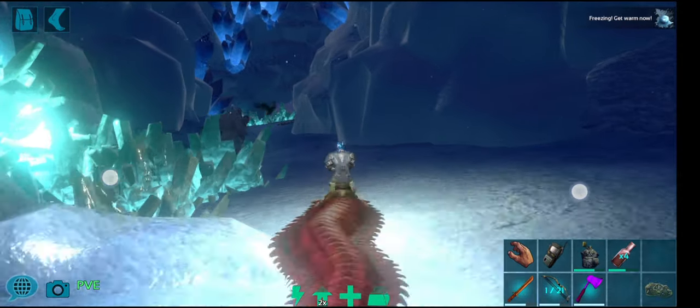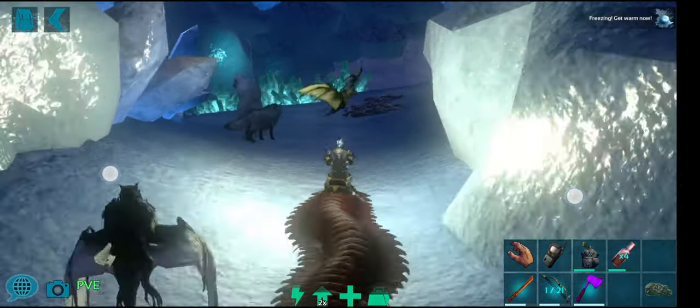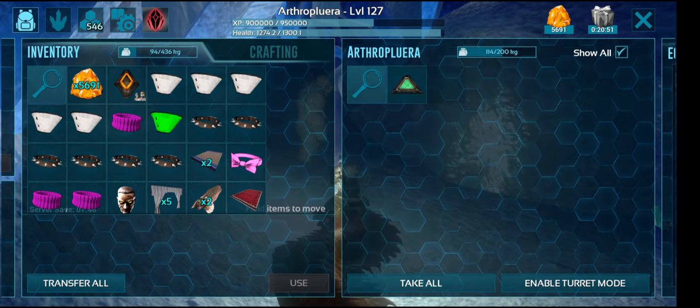Both these non-aggressive tames don't do any fall damage, so you can fall off any height you want and they'll just float to the ground. But you must admit — how cool does a centipede look?